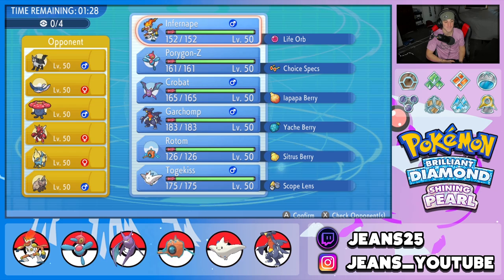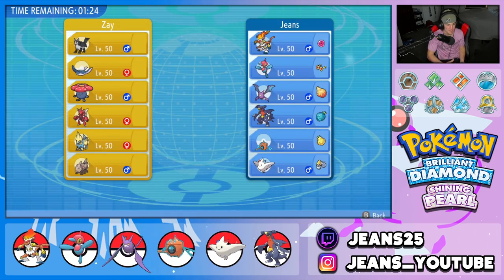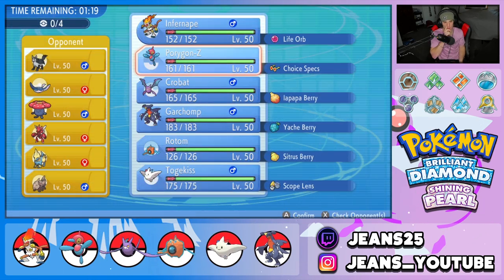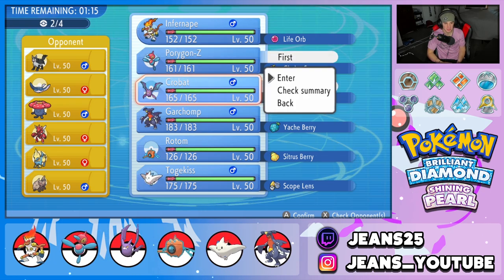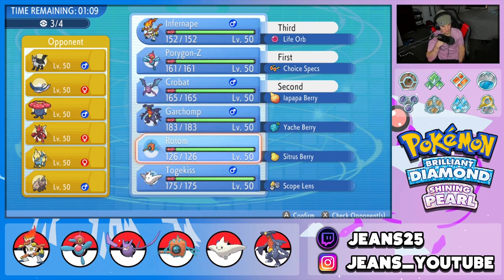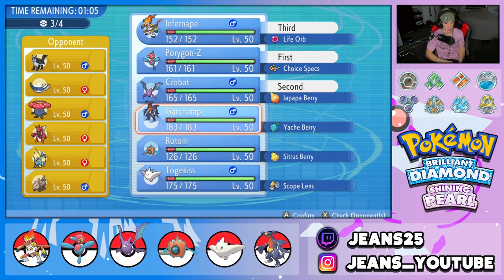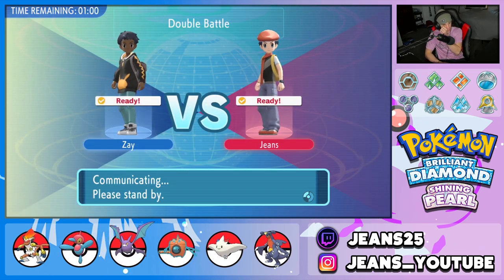Zay is rocking a dope team: Mantine, Mightyena, Vileplume, Scizor, Manetric, and Relicanth. I just feel like this is an easy sweep — honestly a Porygon-Z sweep. With Crobat, we'll bring Infernape in the back end, and last but not least Garchomp. Actually, Manetric does learn Lightning Rod, so I'm going to bring Rotom instead — plus he has Vileplume. Locking this one in. His username is Steve Irwin — rest in peace, what a guy.